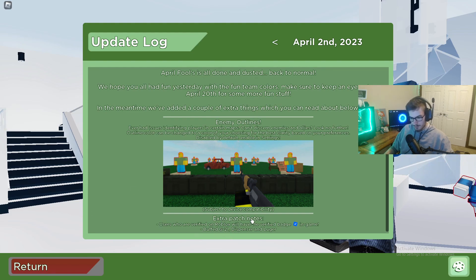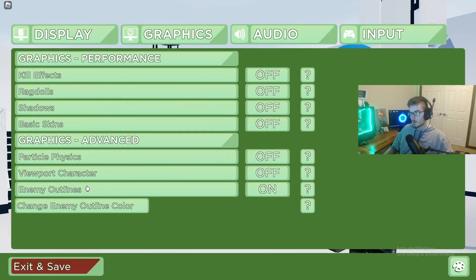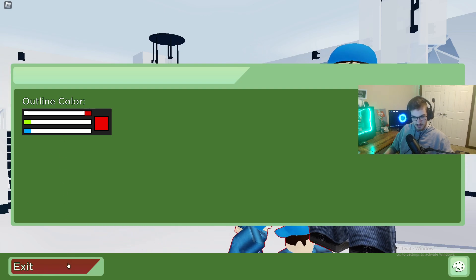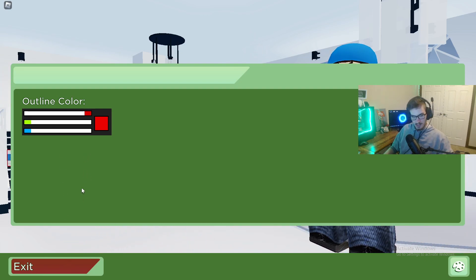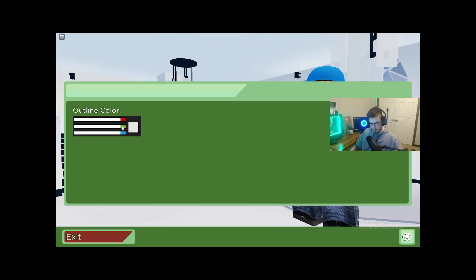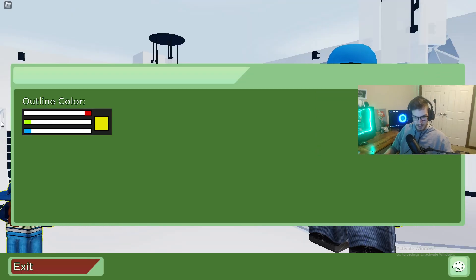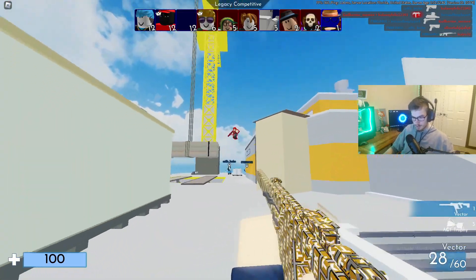They did some buffs, and verified users get a check mark, which is kind of cool. Another cool thing is you can actually change the outline color. I have mine set to red because that's a good distinct color to be able to see. You can change it to yellow, white — I don't know why you'd ever do white — or even purple. But I like mine as red, so I'm going to use red.